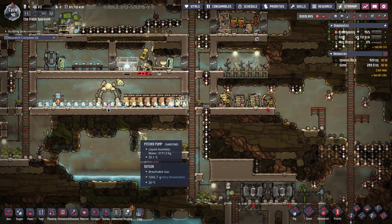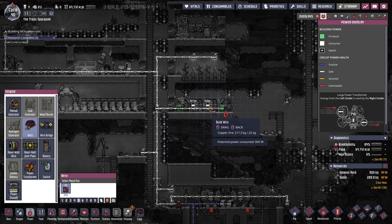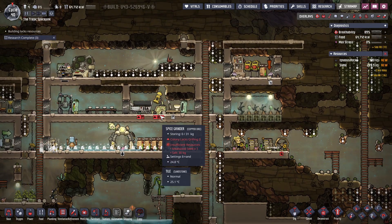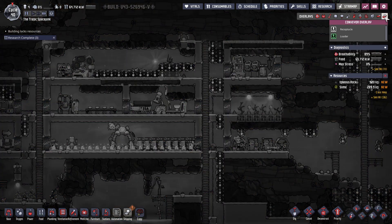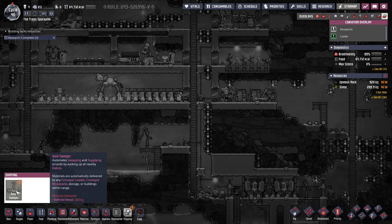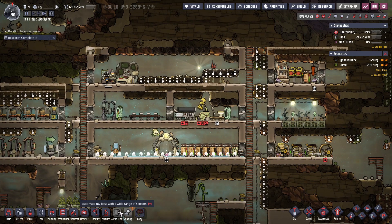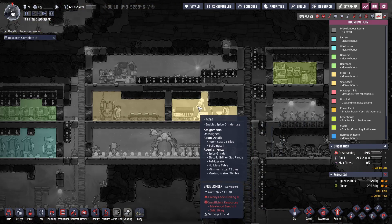He is still working on something good. I can finally put down more wire. And that should — conveyor overlay? Oh, that's interesting. Alright, anyway — this is now a kitchen. Awesome. And enable spice grinder use.